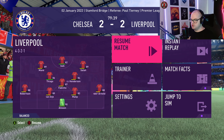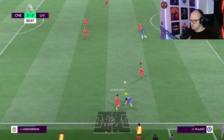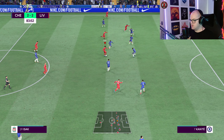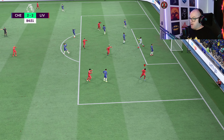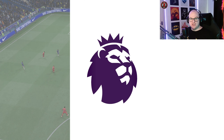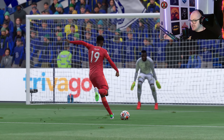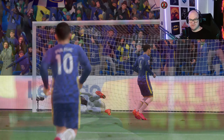I've brought Isak on for Firmino just to see if we can maybe get something right at the end. Trent wins the ball back off Pulisic. Oh, it's a lovely play — Isak! And we've got the third goal, 3-2 up against Chelsea! Isak coming off the bench scoring the winning goal. Henderson was patient, waiting for the Chelsea defenders to close in and open up the space. Isak had plenty of time to make sure the shot was accurate — Mendy nowhere near it. It's 3-2 at Stamford Bridge to Liverpool!